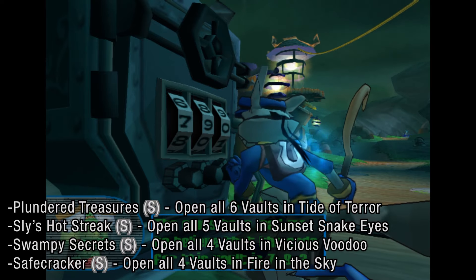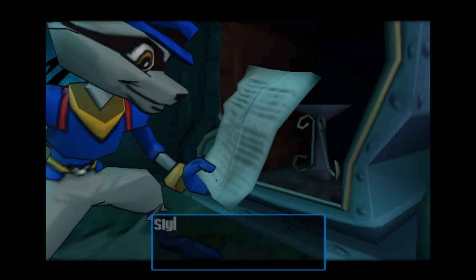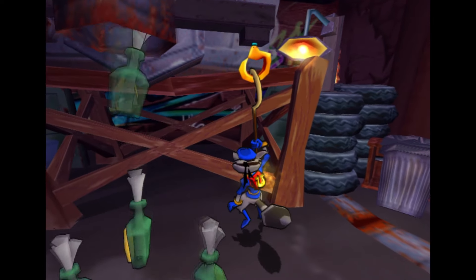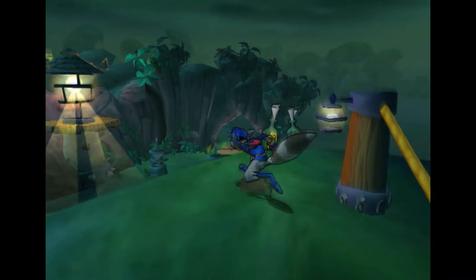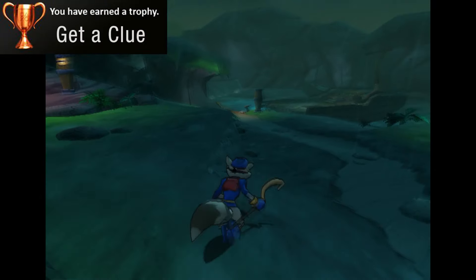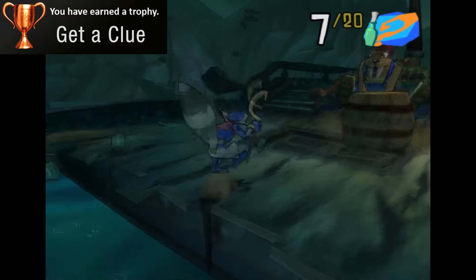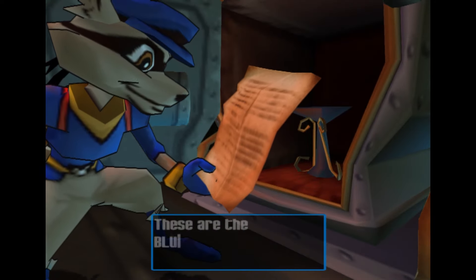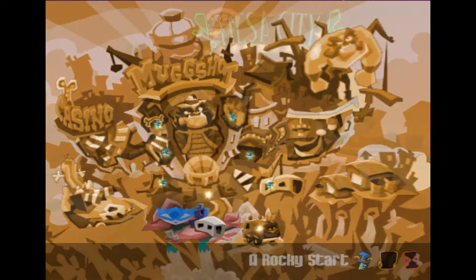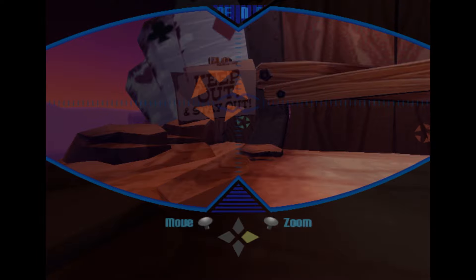On top of completing all the levels, we have to open all the vaults. The rest of the Thievius Raccoonus pages are all stashed in 19 vaults we have to open. Every hub world has them except for the ones where you have to beat up the metal big bird. Every on-foot level will have a number of clues you have to find, and Bentley won't be able to give you the vault code until you find all of the clues in the level. An easy trophy to get is the Get a Clue Trophy, where you need to collect 5 clue bottles. Also note that you won't be able to open your last vault until you defeat the last boss and finish the story. If you're having trouble with a certain level's clue bottles, unlock the operation blueprints from the vaults, and then you'll be able to see the bottle locations in your binocucom going forward — the blueprints will always be given from the third vault in every area.